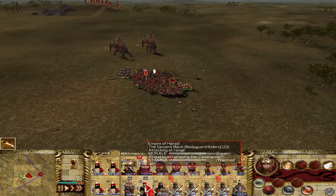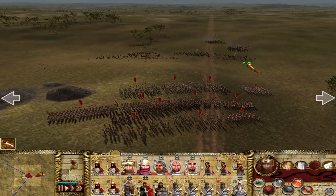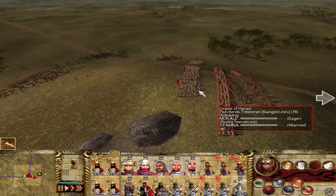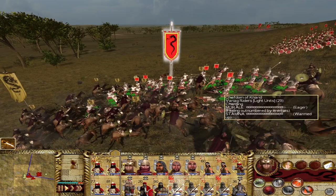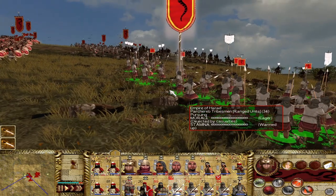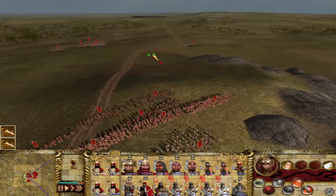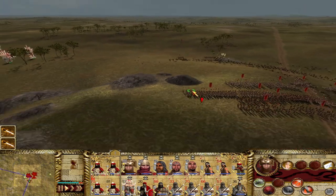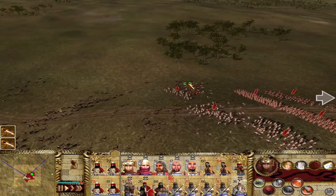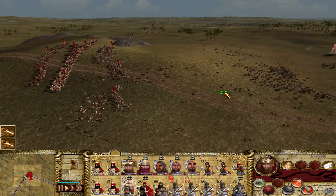We'll bring the Mumakil around just to chase down routers. The enemy general is down. We are being probed on this wing — massive losses but we're holding them up. There goes the enemy general, and we did not rout. One challenge with these switch-hitter units is clunkiness when switching from bow to melee — it doesn't happen instantly. As you saw when they got charged, a lot of them still had bows out. If they had used up all their ammunition, they would have been braced and done a lot better.